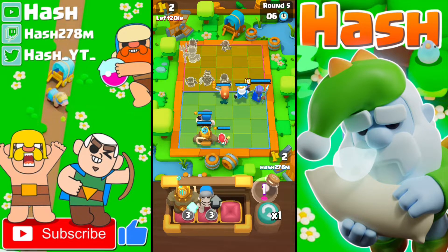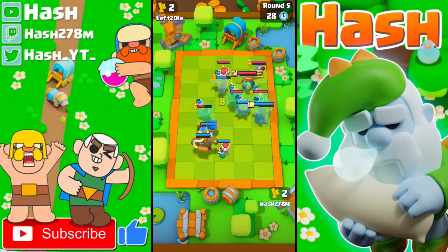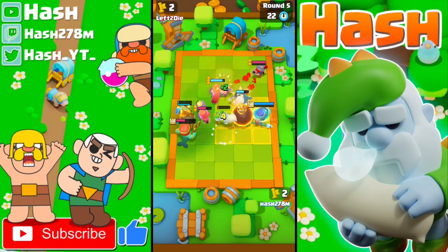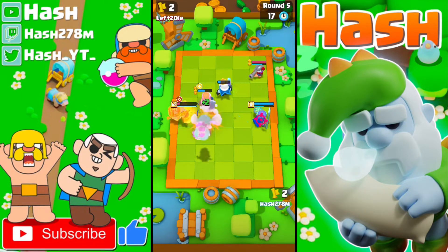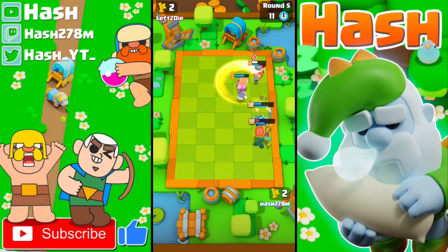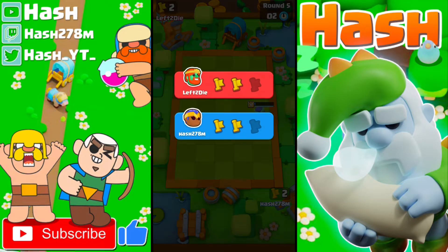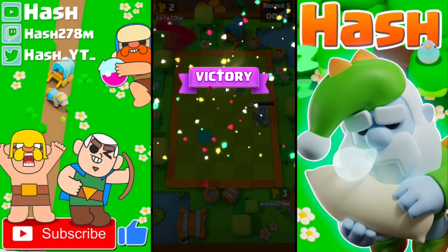I'll upgrade my Spear Goblin for more damage to kill his Valkyrie faster, and upgrade the Valkyrie to three-star — she'll become a killing machine. If we switch to the right-hand side, we'll be in a great position. He switched to the other side — his Wave Master won't be able to stun my Royal Champion. One reset, two resets, three resets — Valkyrie goes, and we won against Left to Die! This deck is not bad against Wave Master players.